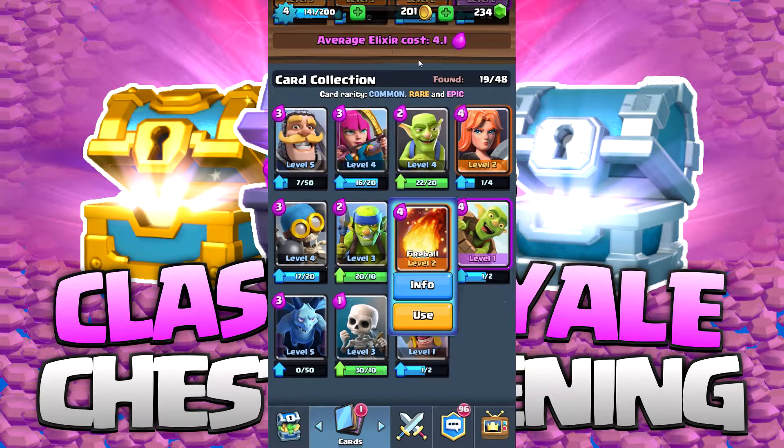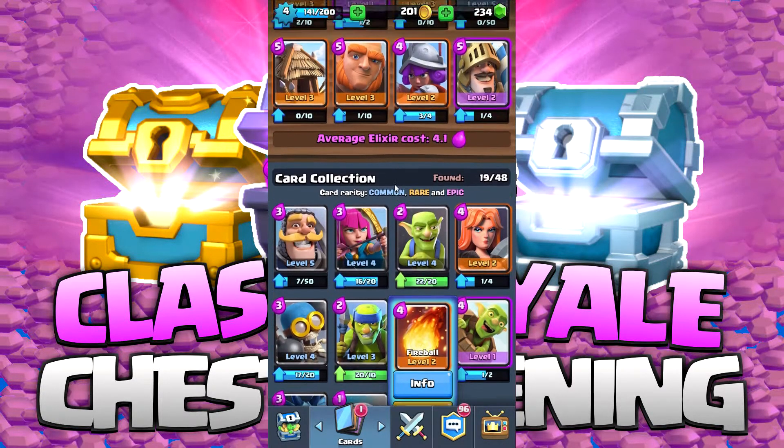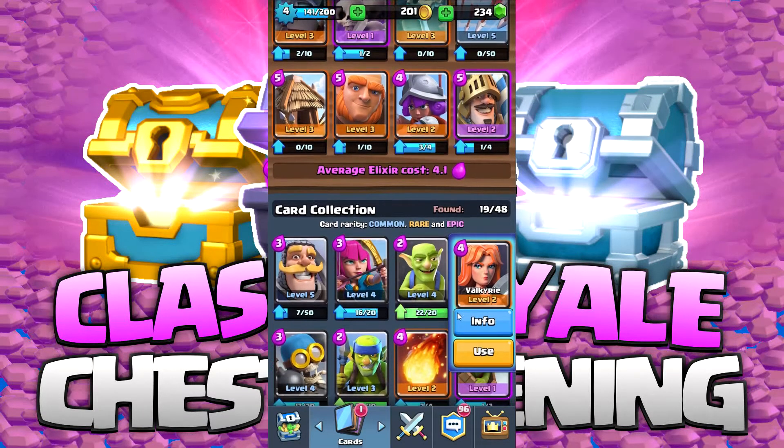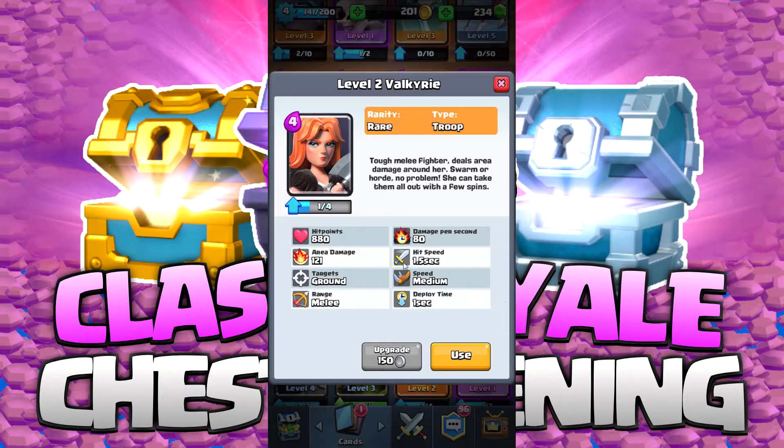Looking at my elixir cost here, I'm at 4.1. I would suggest most of the time, especially at this level, to range between 3.7 and 4.3. Right around there, you'll be good. Anything lower and you won't have enough power cards to bust through; anything higher and you won't be able to get things down quick enough.